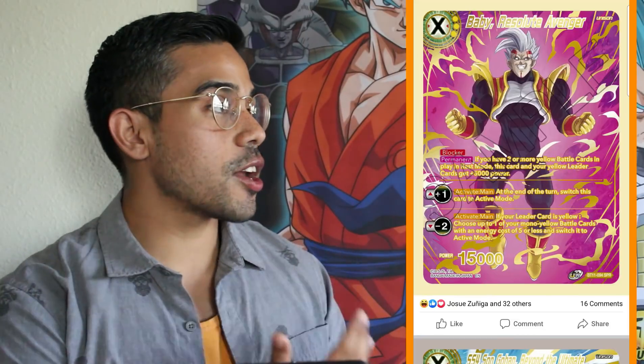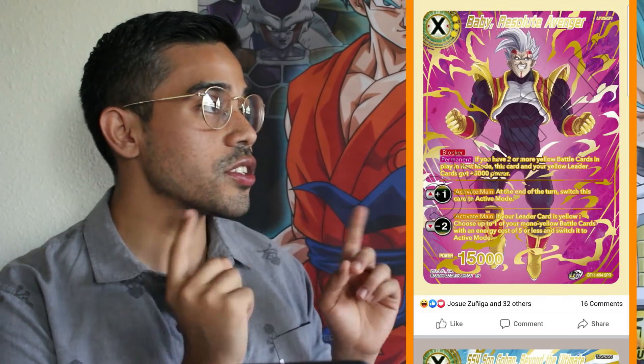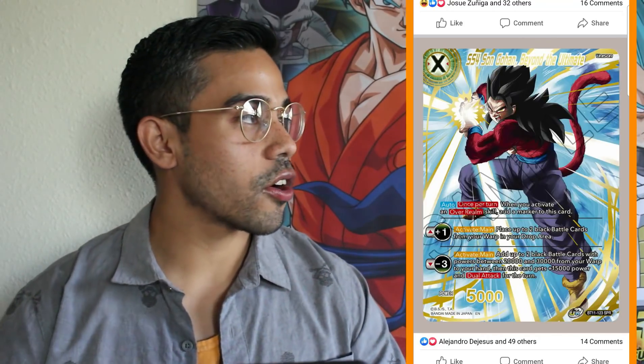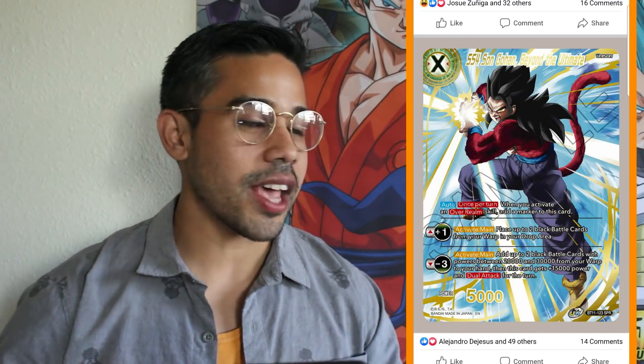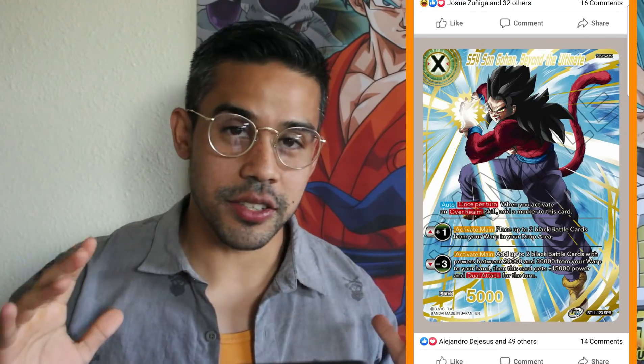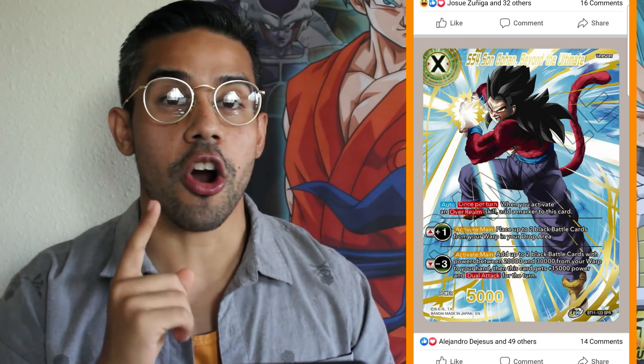Now we got Baby, which is gonna be an amazing card for you Baby players out there that still want to support the yellow Baby leaders. This is gonna be an amazing unison — the SPR looks kind of generic in my opinion, but it's gonna look way better in person. And then this card is actually one of the coolest looking unison cards: Super Saiyan 4 Son Gohan SPR unison. An amazing card for the black decks, and in set 11 black decks have reached new heights.